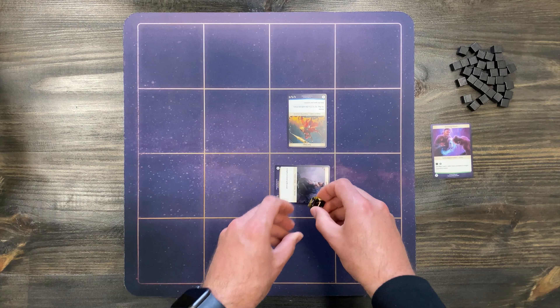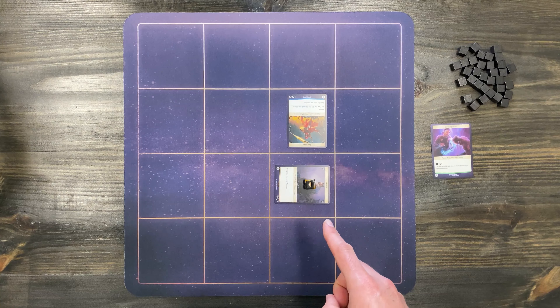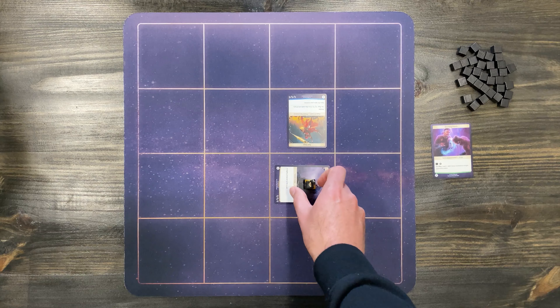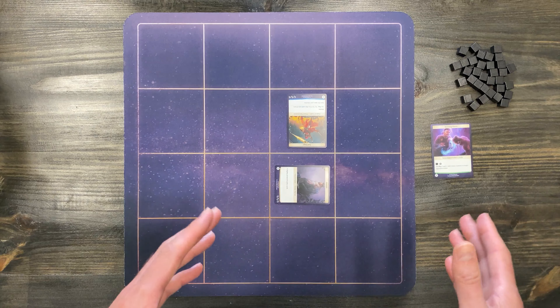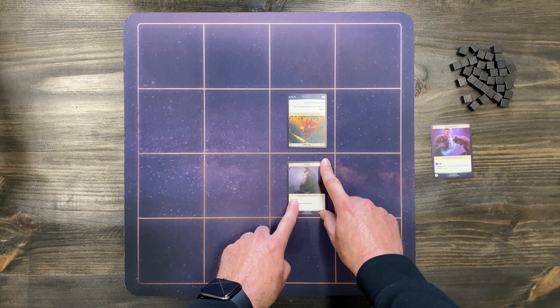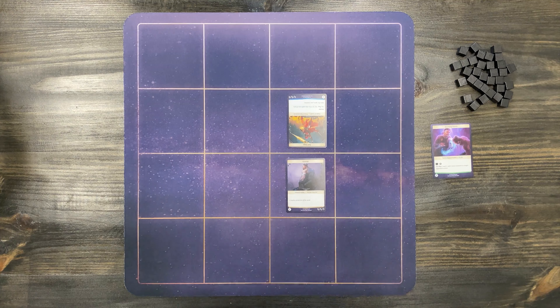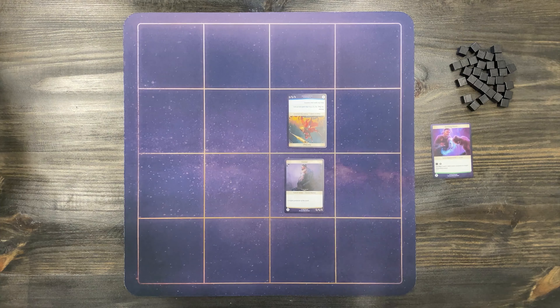So we'll go from two to one during the first regroup step. Then during my second regroup step, this stun counter will be removed, at which point I'm still in my regroup step. I get that free ready during the regroup step, so I can get that card back into action if I need it to be. That is how stun works.